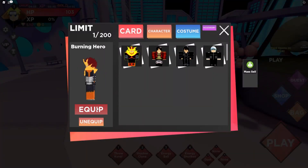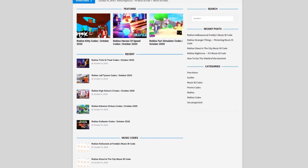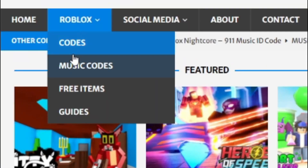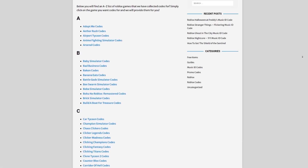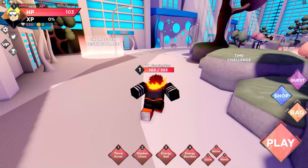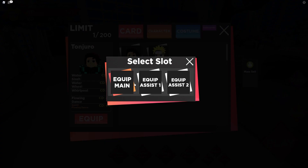Are you guys fed up with watching YouTube videos for Roblox codes? Well, I've got a solution for that — rblxcodes.com. On their website you can find game codes, music codes, and guides. There is tons of stuff in there that you guys have to check out. Overall they have codes for over 300 Roblox games, so if you guys need a code for a game, it will be there.